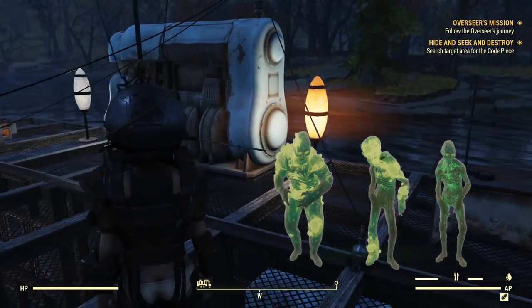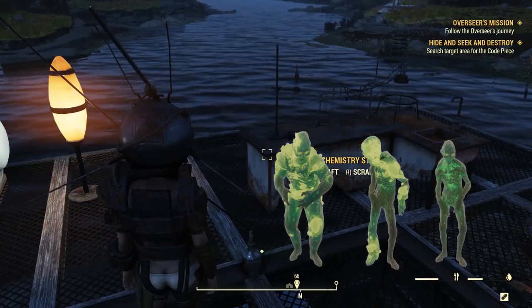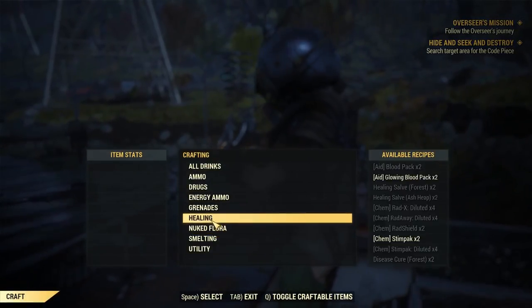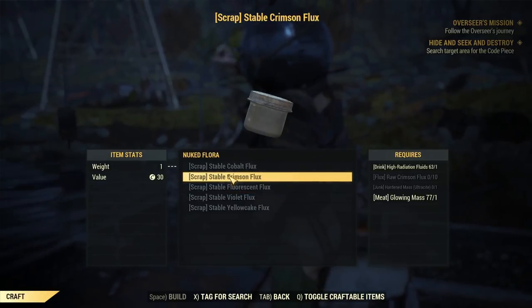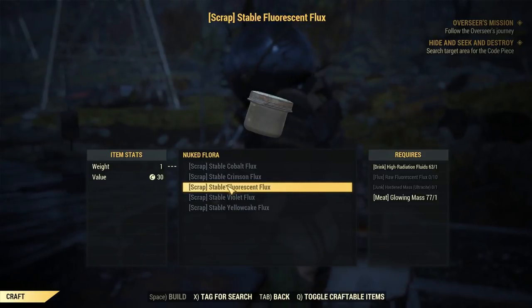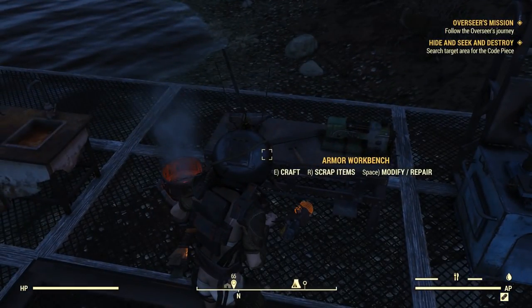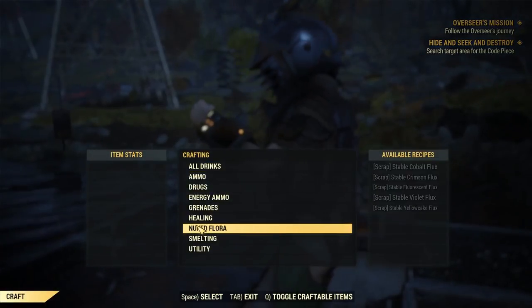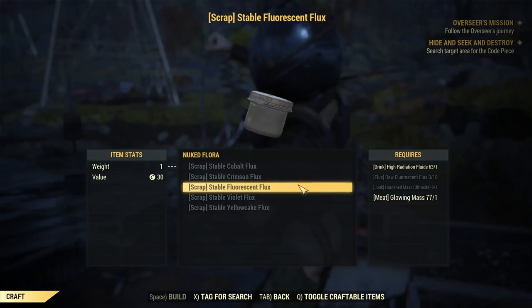Once you have the fluxes, you need to kill quite a lot of glowing ones — especially the bloated glowing ones, officially called glowing scorched bloated — who drop hard mass and glowing mass. As you can see under our nuka flora, the most needed components are glowing mass and hard mass. One major mistake everybody makes — including myself multiple times — is accidentally scrapping hard mass, because it shows up in junk. When you quick-scrap at the table, you can accidentally scrap the hard mass you actually need to create stabilized flux.